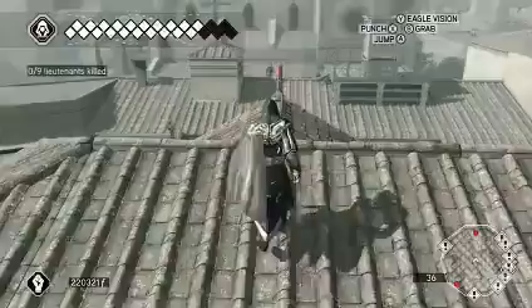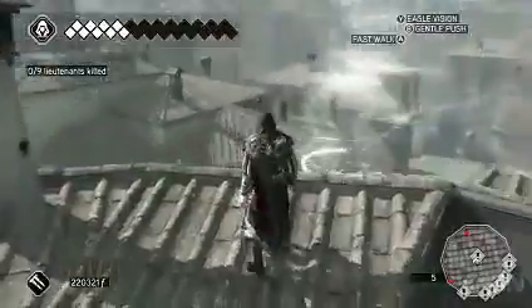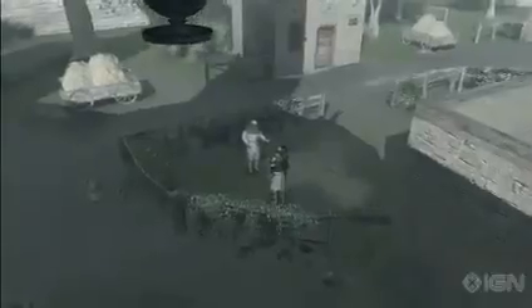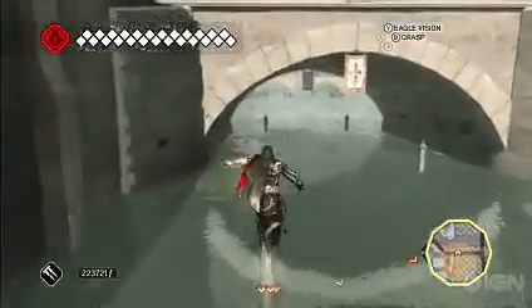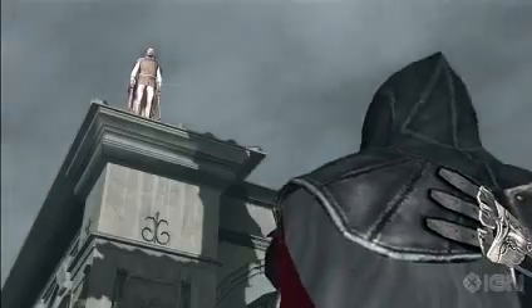Springboards have been added to rooftops to add more variety to Ezio's free running. There are also new viewpoints to discover and Templar lairs to run through. This DLC is roughly twice as large as Battle of Forli, but unfortunately it still doesn't add new achievements or trophies.